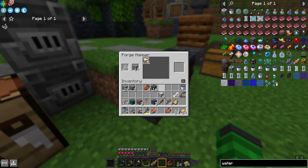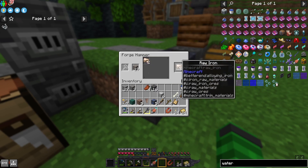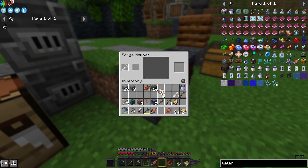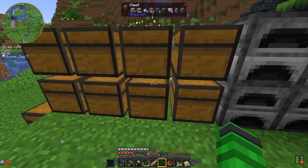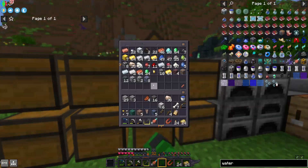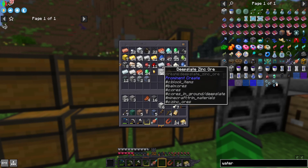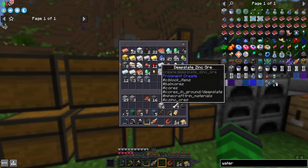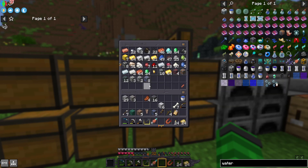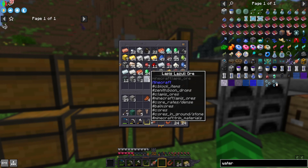Forge Hammer — we'll put the raw ore there. We're guaranteed two each. Now we got three with the channeler, but you have to wait for it to recharge. Once we have crushing wheels, crushing the ore block is better, I think.